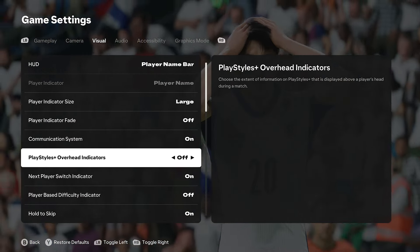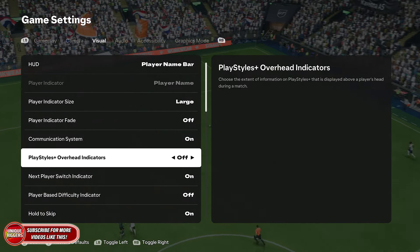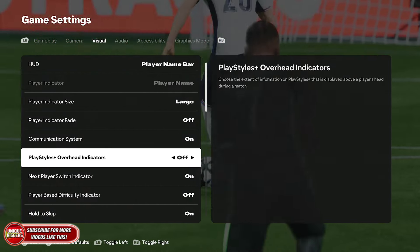Once you're on this page, click Game Settings and then go across twice to Visual. Once you're on Visual, flick down just here to Playstyle Plus Overhead Indicator and turn that off. Once that is off, the playstyle symbol will stop appearing above your player's head.